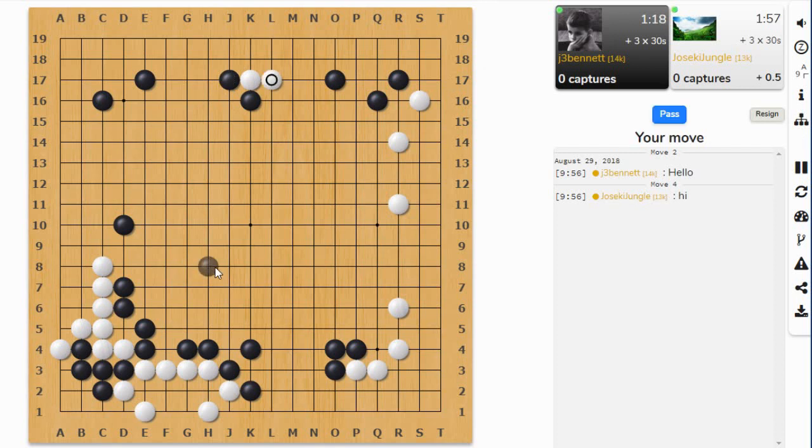Which way do I want to push the stone? Maybe in this direction — there's less room over here for that stone. Just going to connect here. I have to make sure these stones are alive. He ignored that, so he's going to jump out there. Let's jump out here to keep these groups separated. Maybe I can gain some mileage by harassing these stones — he did not make himself a base. Let's block here and block here.